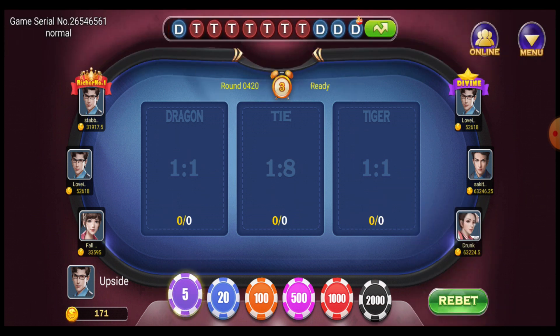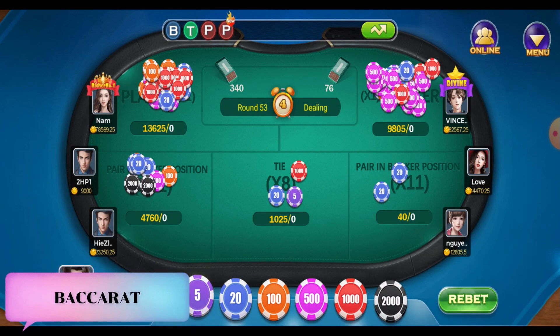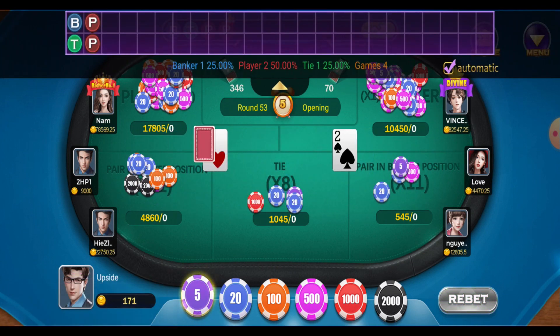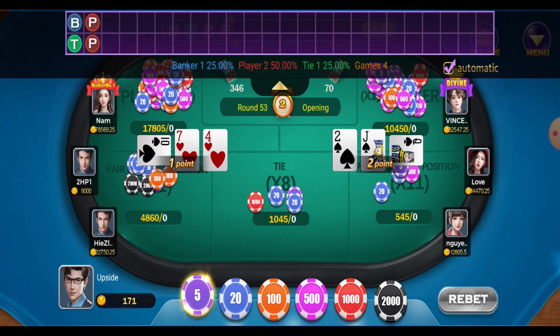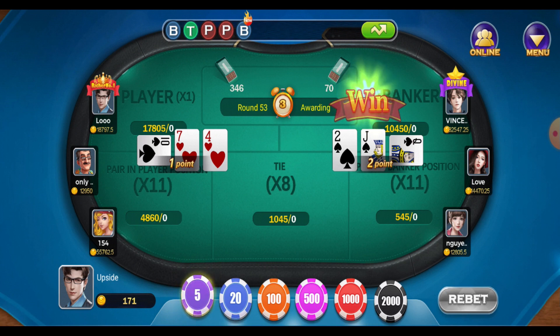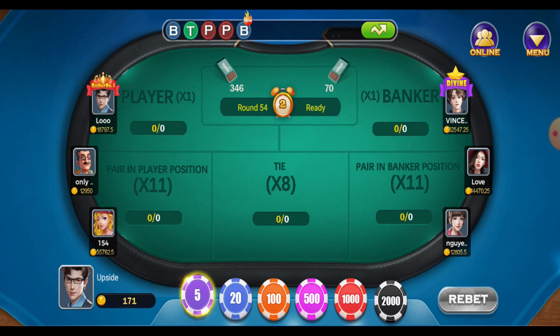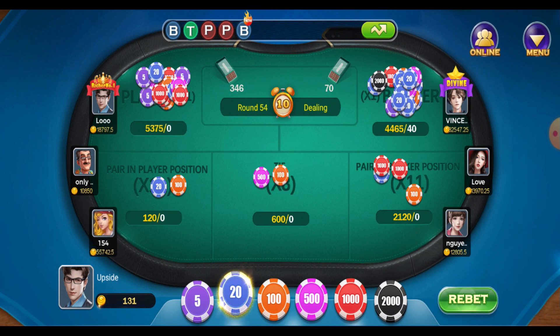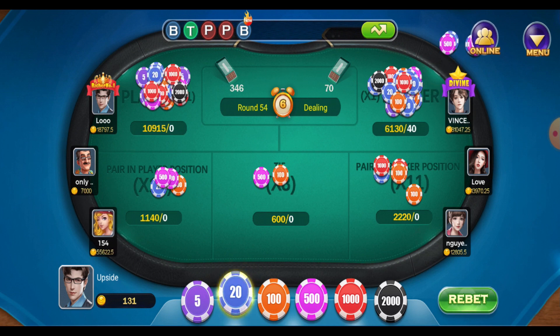Let's do the back out game. We can check here the last histories — we got one point and two points on recent rounds. This is like Lucky Nine where you just need to get the highest number, either the banker or the player. I think this would be banker, so let's do 20 on banker — it's 40 again. Let's just wait.